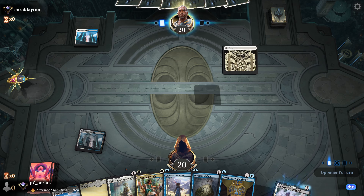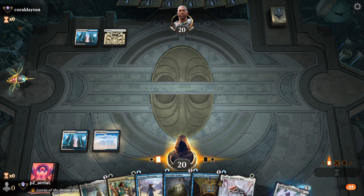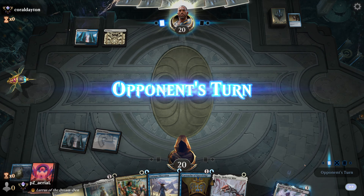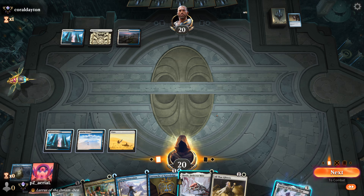I'll drop out Light-Paws on turn two and see what they do — actually, all of that's going to change because I can see we're playing some sort of Azorius control deck. I'll just put out a hexproof creature. Wow, they got the Censor, so this is going to try to tempo us out. Luckily we have Screlv and Light-Paws coming, but I'm a little worried about doing that because they are representing a board wipe next turn. We have three mana to work with.